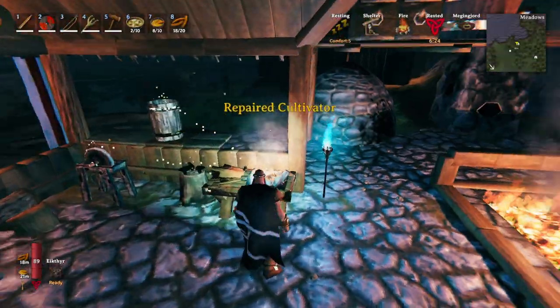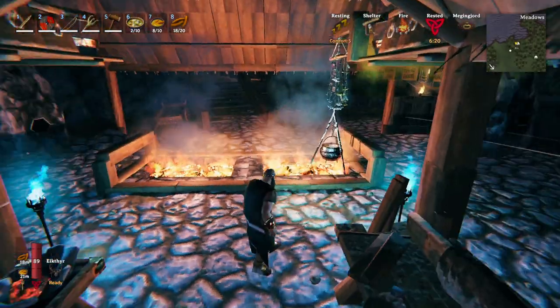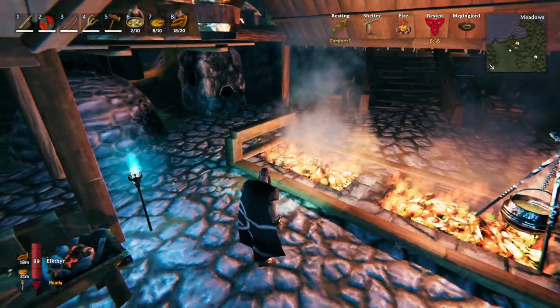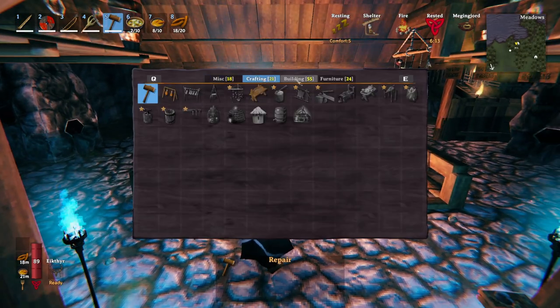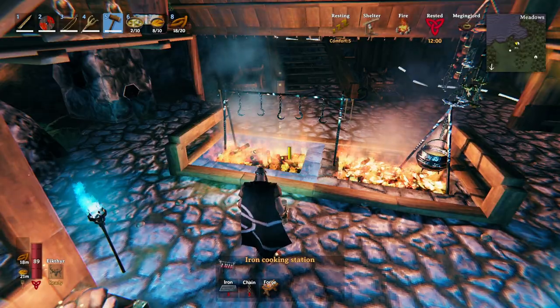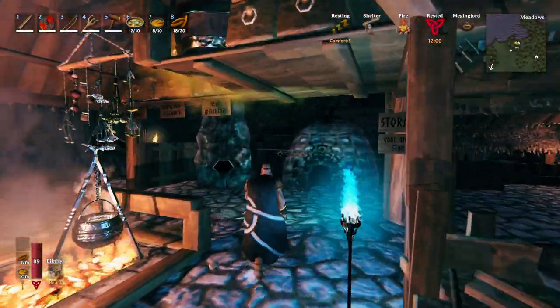You can see what it looks like now — it looks pretty cool. We got this thing, plenty of space, storage split up, campfire. Once I get some more chains from the wraiths in the swamp, I'm going to have the big new cooking station — the big iron one. It's going to look pretty cool. You need that now to cook serpent meat and stuff.